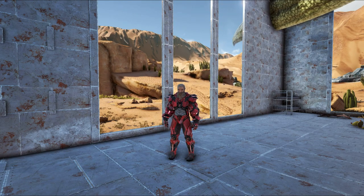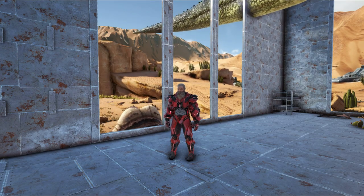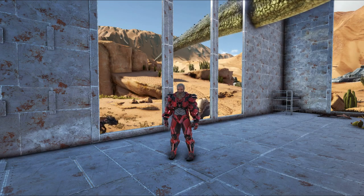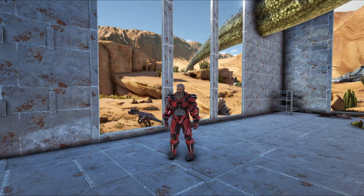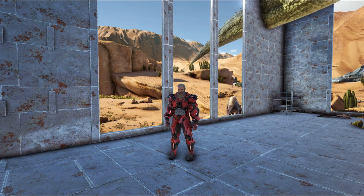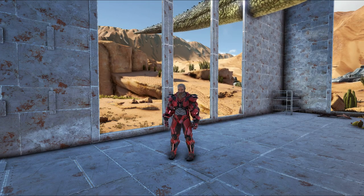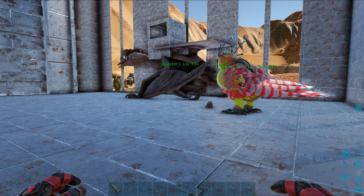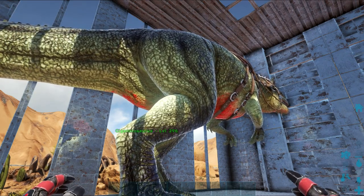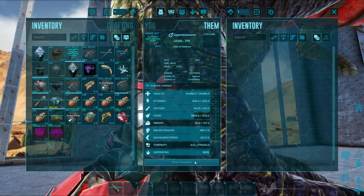This is my second attempt at doing the Desert Titan. The reason I failed the first attempt was because there are several differences to the Desert Titan. The other reason was because although my Quetzal was initially set to passive, I did carry it in a Cryopod, and it seems that when I took it out of the Cryopod it went back to attack my target.